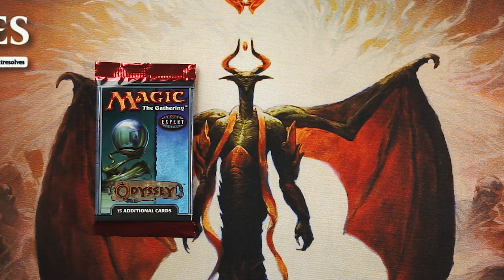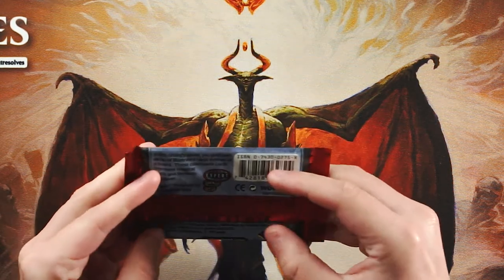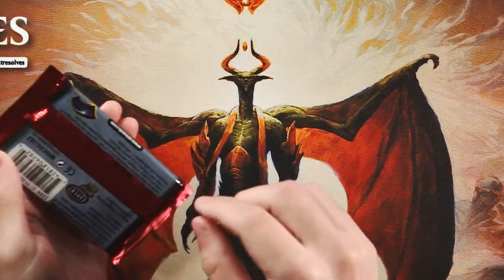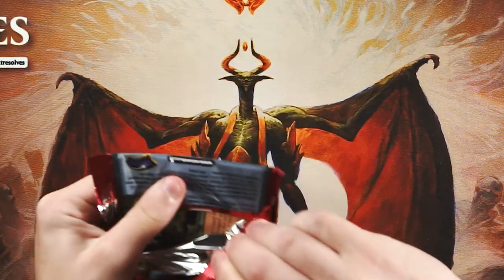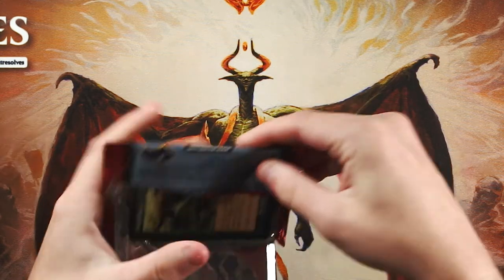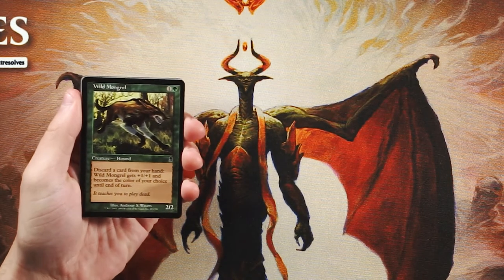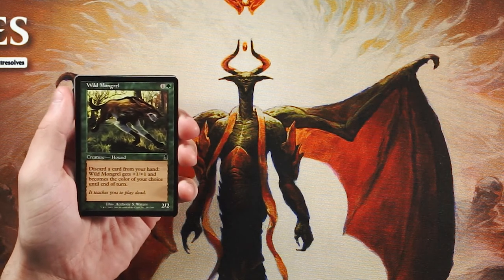Today we are opening up a pack of Odyssey. This is not a pack we've opened a lot — maybe once or twice. It is a really cool pack from 2001, so a fairly old set with old card frames and lots of cool stuff. We're going to go through this as if we're drafting. I don't know this set exceedingly well, but I do know a few of the mechanics, so we'll be learning together.